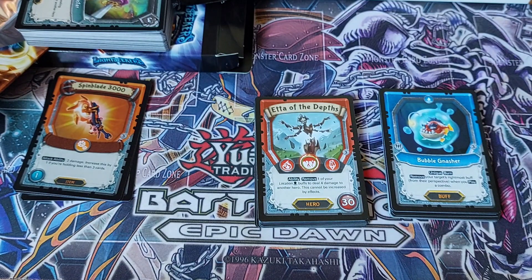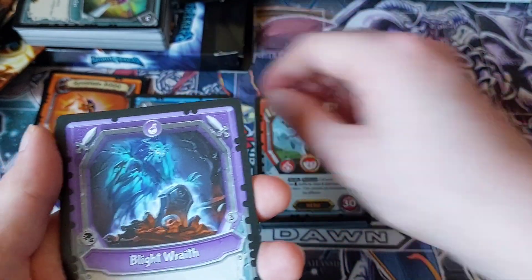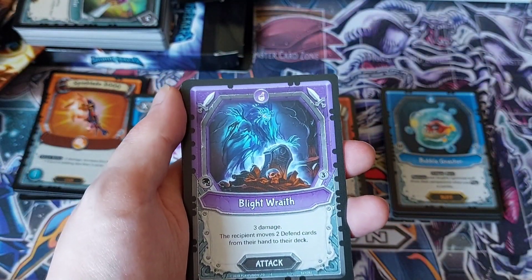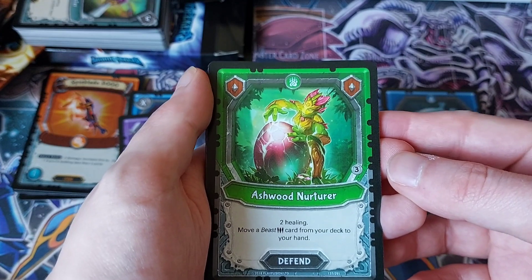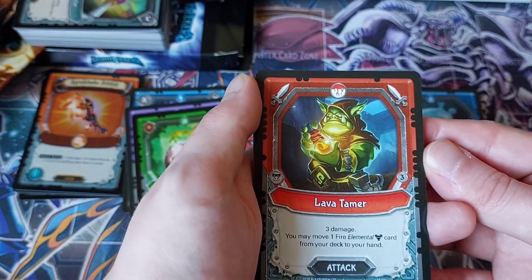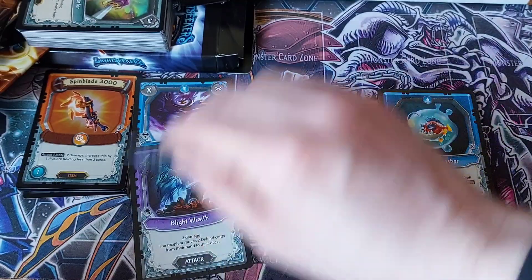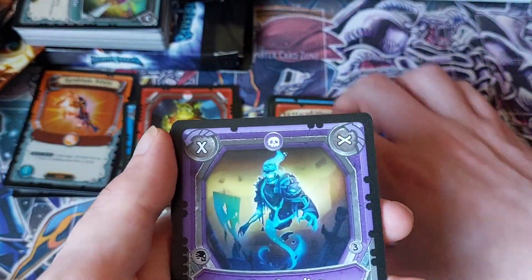So we're looking for the Mythic out of this last pack — really hoping now because this will be the 15th pack I've had in total, with me and my friend Jamie. He's pulled one Mythic, so it would be nice if I saw one. 13 of those packs will have been mine. Vortex Charger. Blight Wraith: three damage, the recipient moves two defend cards from the hand to the deck. Ashwood Nurturer: two healing, move a Beast card from your deck to your hand. Lava Tamer: three damage, you may move one Fire Elemental card from your deck to your hand. Then a buff, one attack, one defend, one attack again, and a Fallen Guardian again.